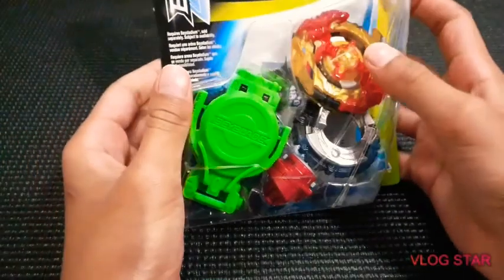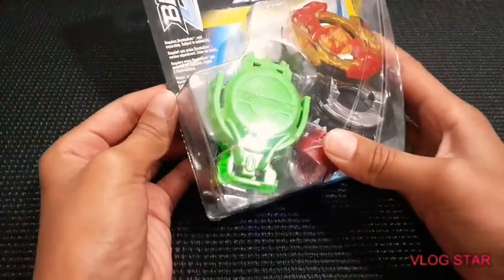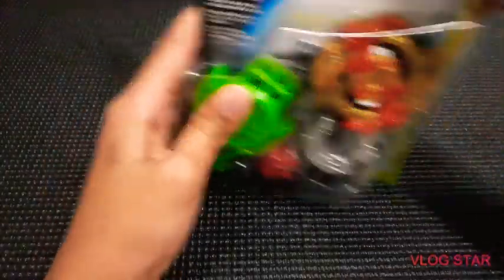So we have the layer, the zero disc, the wall frame, and a Zeta slingshot driver. Let's get it open!